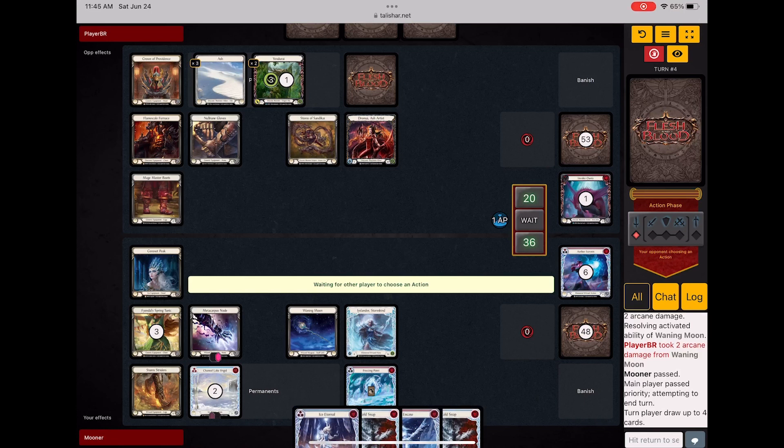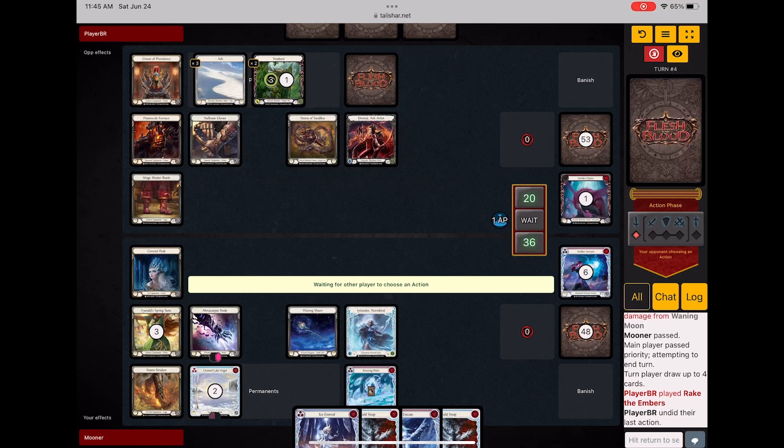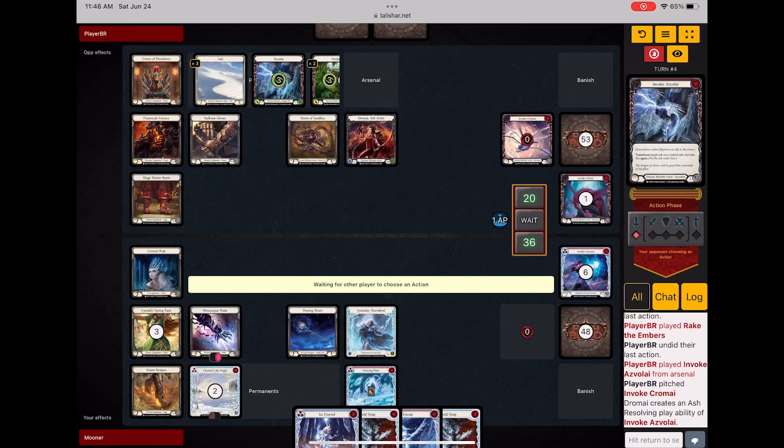I still don't draw into a weather vane, and here's where she starts to really try to gain control of the game by invoking a Rake — or maybe she doesn't want to play the Rake. If she was smart she would play the Rake. But instead she invokes an Asvillai.